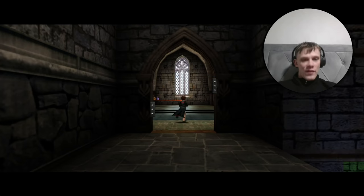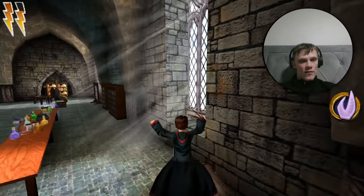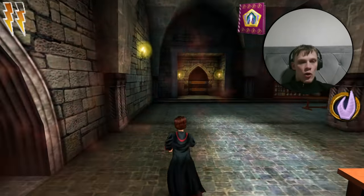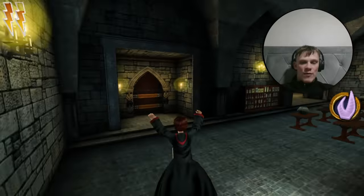Here we are in Professor Snape's classroom. We're going to go straight forward from where we exit into this chest here — there's a bronze card. It's going to be Olde Elodora Gorsmour, the crazy humpback witch. There's a statue of her that goes to Hogsmeade. She's famous for inventing her potion. We've got her — one more to get in Snape's classroom, a silver one.